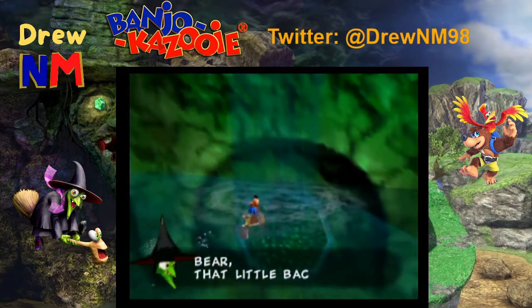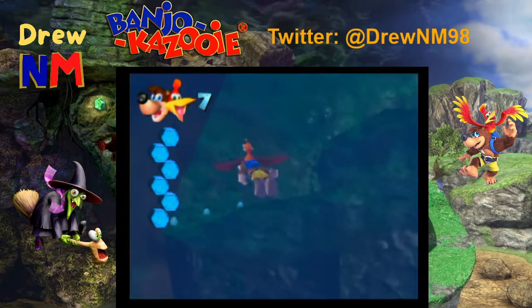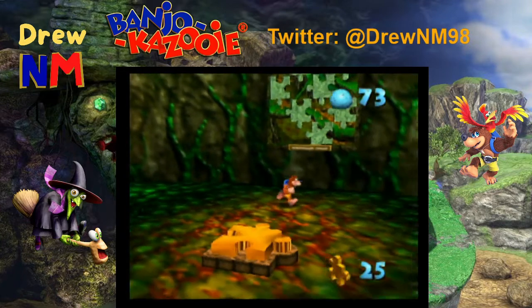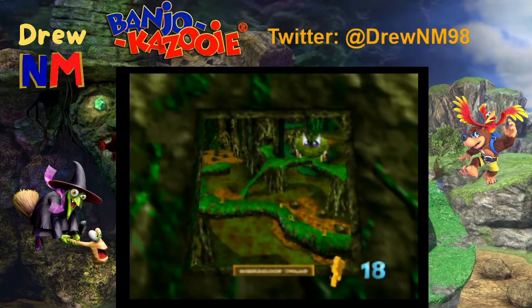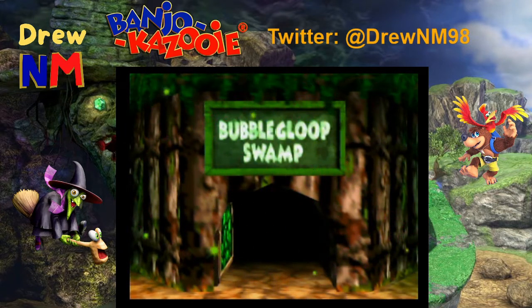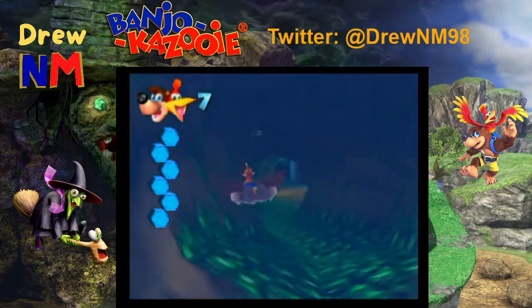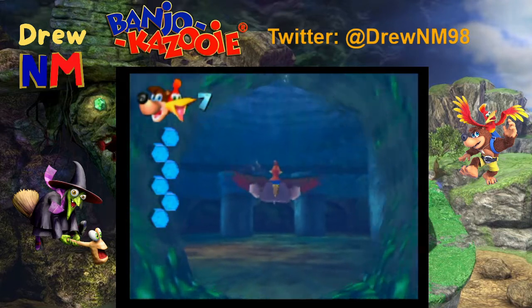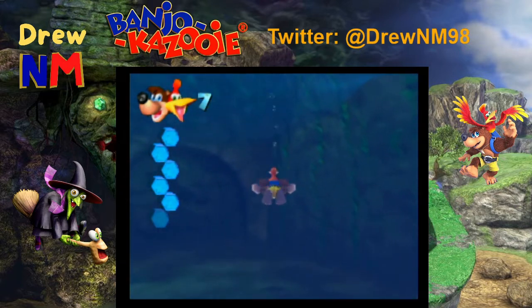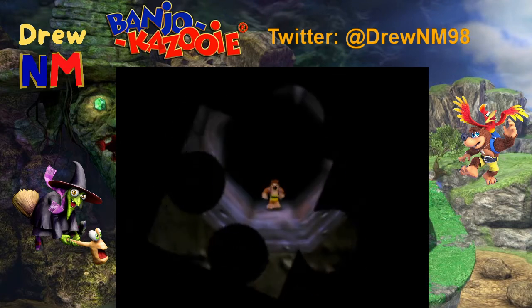Join me now and dump the bear! That little backpack then I'll wear! We did have that Grunty line in the last Let's Play — hoping to get a good variety of lines. As a matter of fact, I'll probably make a compilation of all the random things she says after I'm done with all this. And now Bubblegloop Swamp is open. I think swimming underwater is maybe a little bit faster than doggy paddling, but I don't know. Let's go get the jiggy over in the other room.